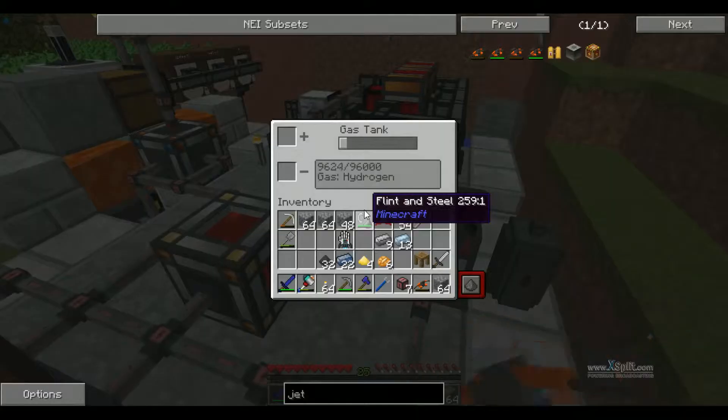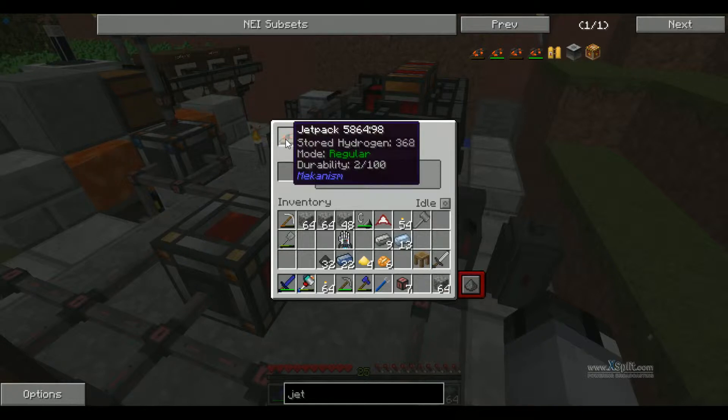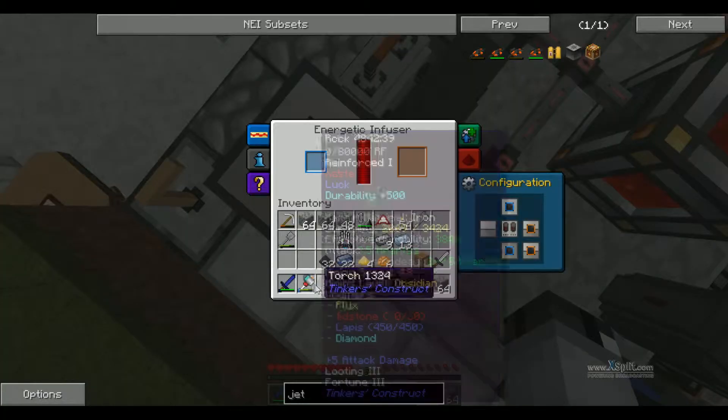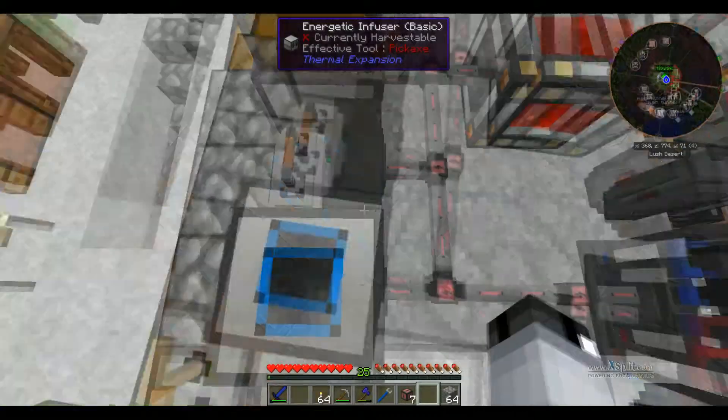Now all we need to do is click on there and chuck it in. Yes! We have a jetpack. We'll let that charge. I should also charge my hammer up, which will take a little bit as well.